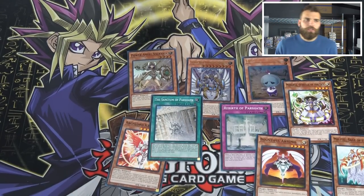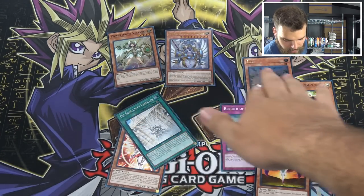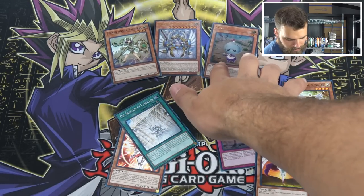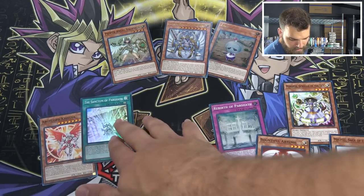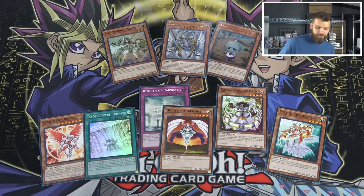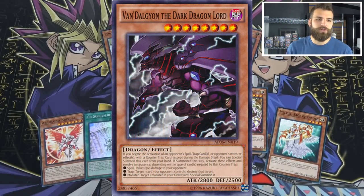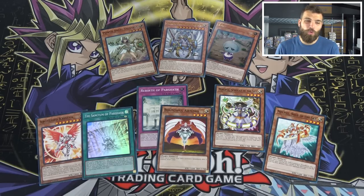Overall, Counter Traps — I don't know if they would actually do that well in the format. I'd probably give this deck like a 6 to 7 out of 10. I personally like Counter Traps so I think it's cool that they created more support for it. Sacred Arcanite is pretty insane. If you buy three of these, you can just kind of create your Fairy Deck — you're going to need some Solemn Strikes or other Counter Traps that you can add. Let me know in the comments below what you think about the Wave of Light structure deck — will the Counter Traps find their way into the current format? Is this worth picking up?